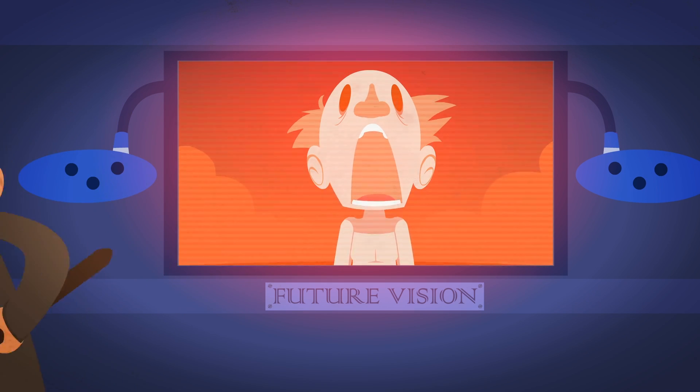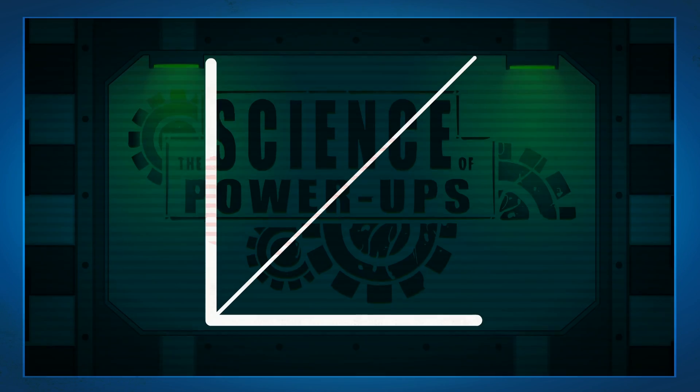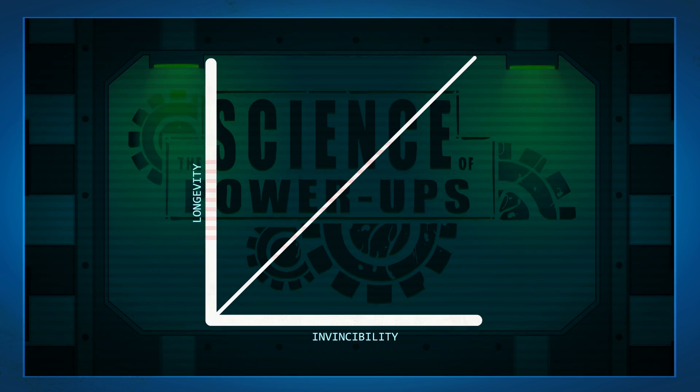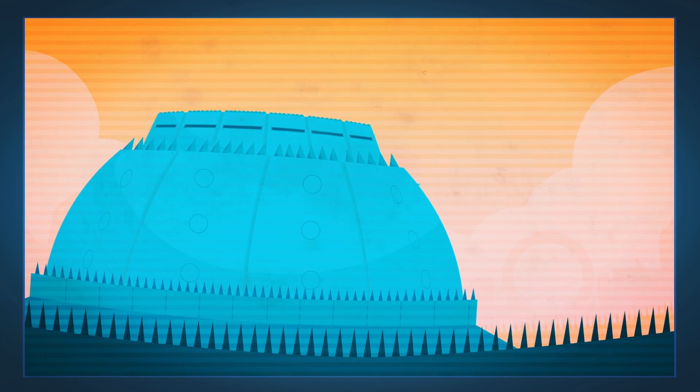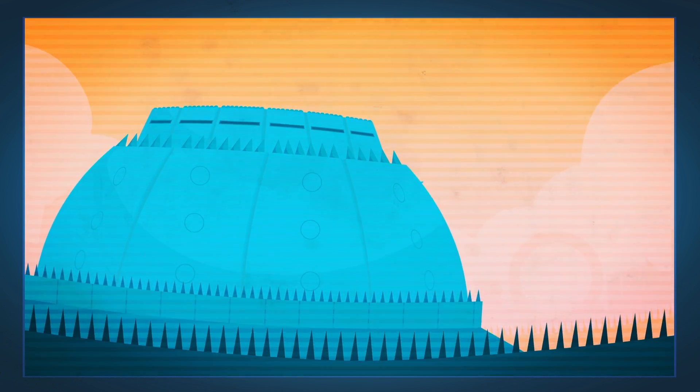Speaking as a people person, I can tell he is very grateful. And that concludes our study for now. For tonight's homework, this graph shows the impact of invincibility and its longevity. Assuming this remains a constant, how do I get out of this shield fortress? I have been trapped here for four months and I haven't eaten anything other than shoes.